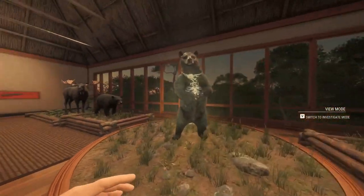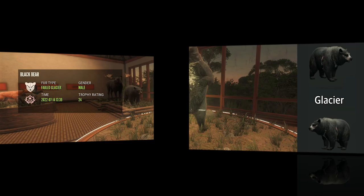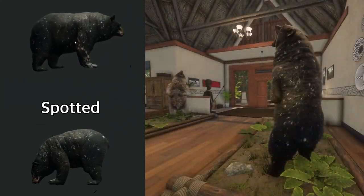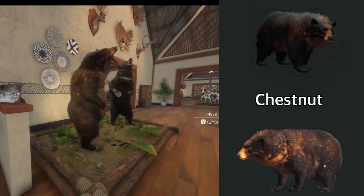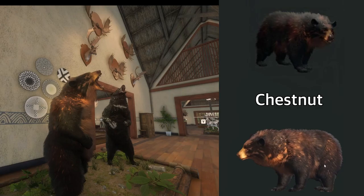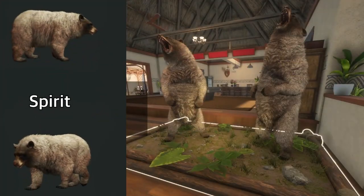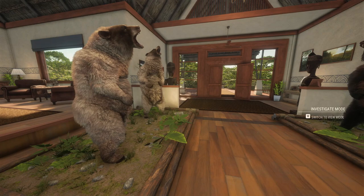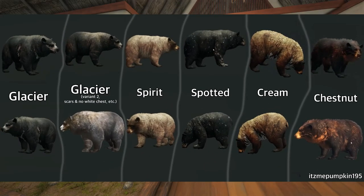We're going to have a look at Black Bears now. This is my one and only Black Bear Great One — this guy is a Fabled Glacier, definitely one of my favorite furs. On the right here we have a Fabled Spotted, which is absolutely beautiful, and this guy on the left is a Fabled Chestnut — I love the colors in the fur, absolutely beautiful especially around the face. Over here we have two Fabled Spirit Bears, and the Black Bear Great Ones are pretty gigantic — massive bears. Also not pictured in the lodge, there is a second Glacier fur type with scars and no white chest. So all in all we have Glacier, Glacier 2, Spirit, Spotted, Cream, and Chestnut for the Great One Black Bear.